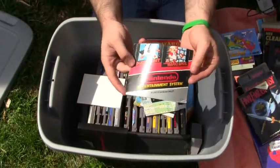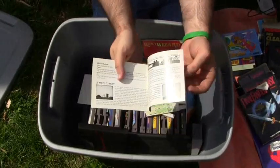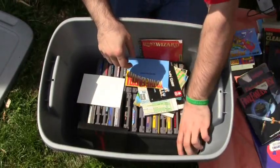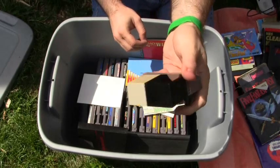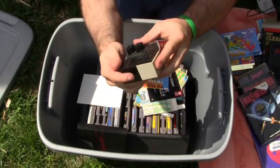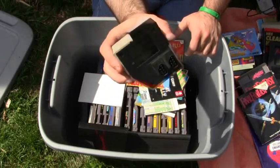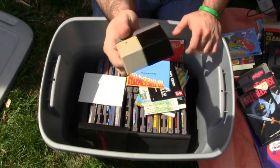Instructions for Duck Hunt and Super Mario Bros. 1 — even though it's not colored, it still has pictures, you guys. We have the Nintendo NES Satellite Receiver — if anyone knows what this is or what it does, please tell me, I have no idea what this does.